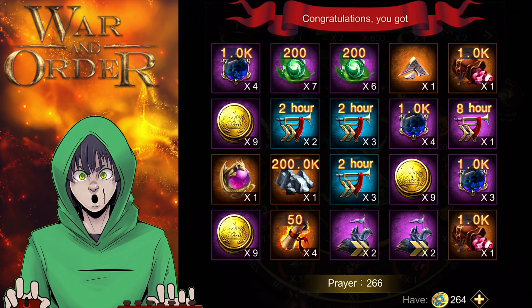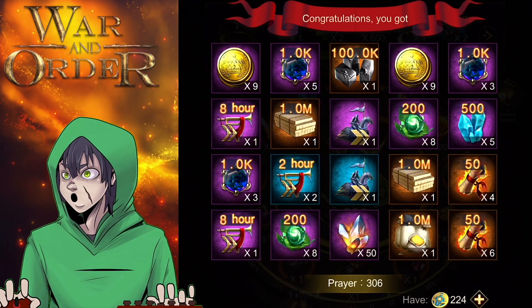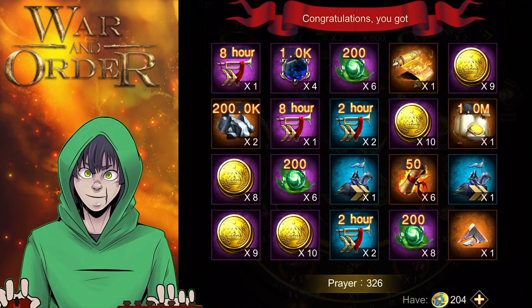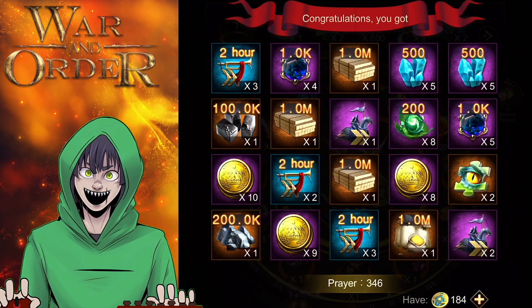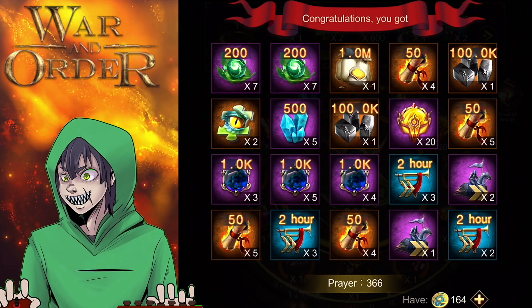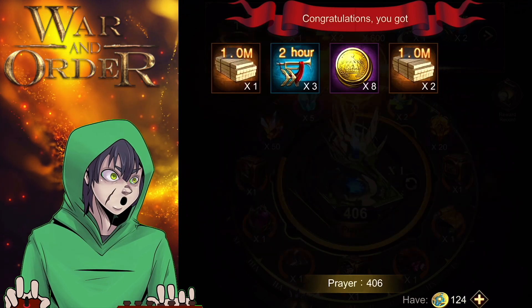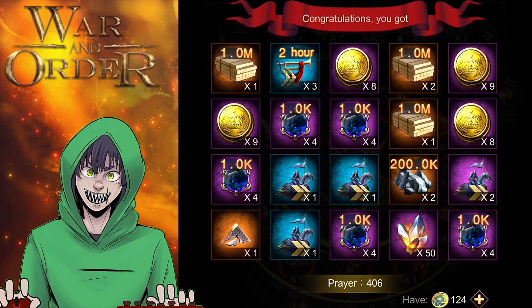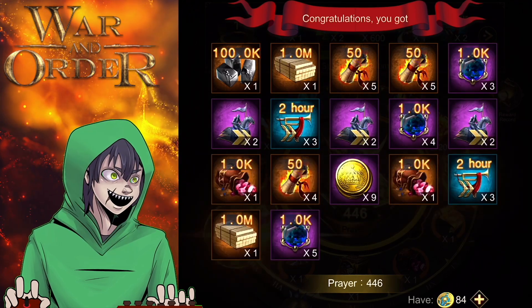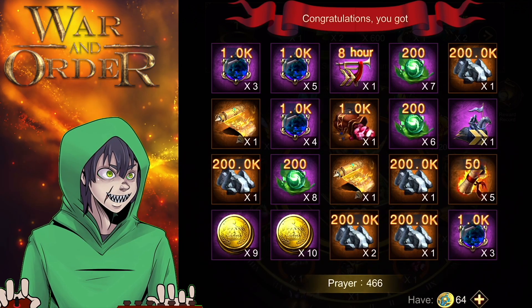The thing I was most surprised with was the speed-ups for recruiting troops — I think I ended up with 50 or 60 of the eight-hour recruitments, which was great. I also get a ton of artifact XP, a lot of 50 march speeds, a lot of resources, a lot of gold coins for artifacts. It's very artifact-heavy — I was actually able to do an upgrade of my artifact just from what I got in this event.